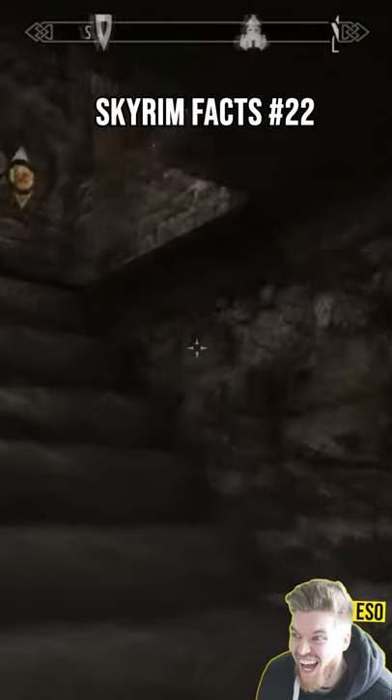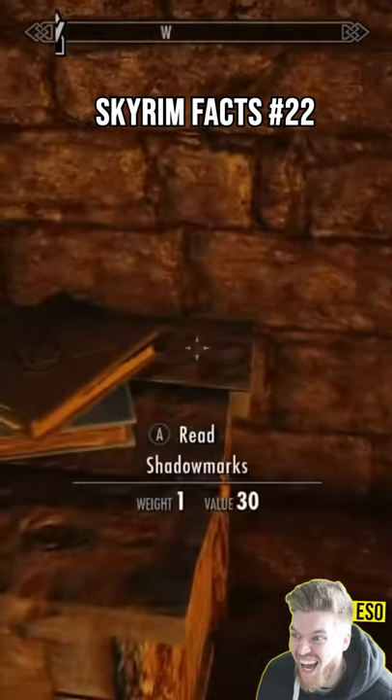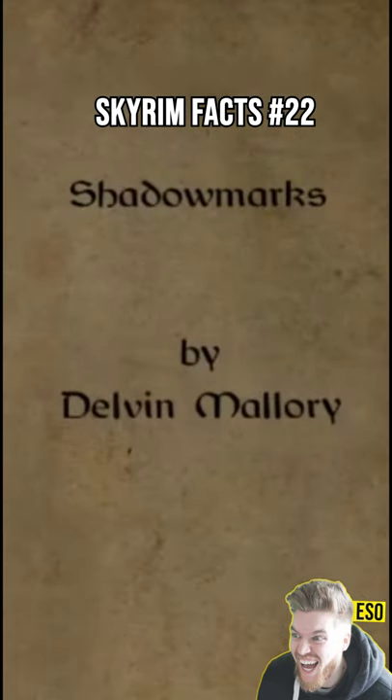The Skyrim Thieves Guild have their own secret language called Shadow Marks. There's a deep secret to be found here if you read the book on the subject in the Thieves Guild in Riften, which deciphers the symbols of the language, written by Delvin Mallory.